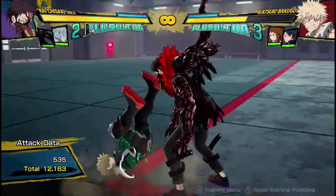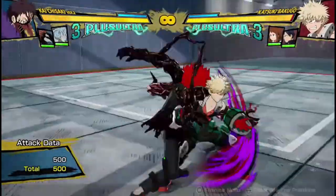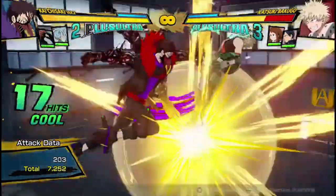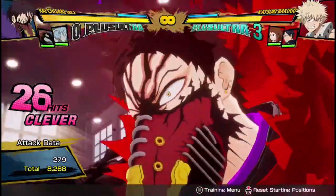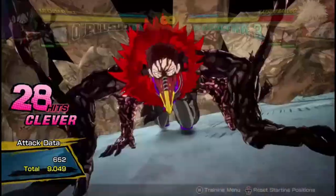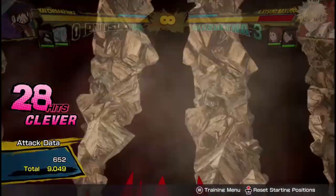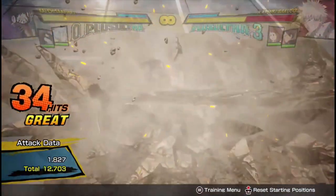12,000 damage just because you did an unblockable mix-up with Rubber. Do some of these fancy things. If you use your Tilt Work 1 at the end of any combo in the air, you're probably going to be able to confirm into his Plus Ultra 2 for some really high, decent damage.